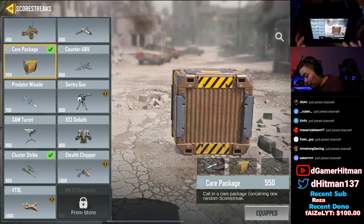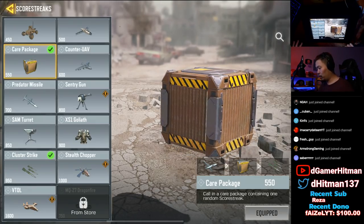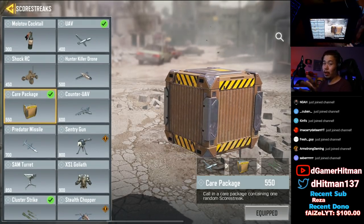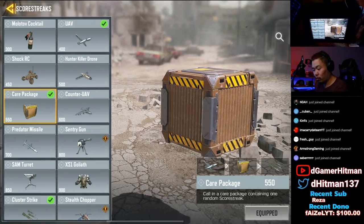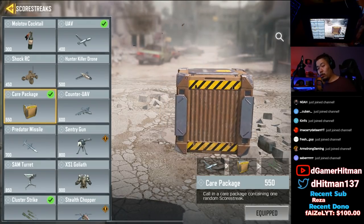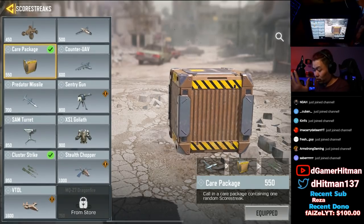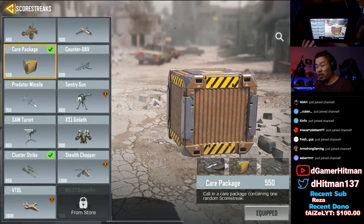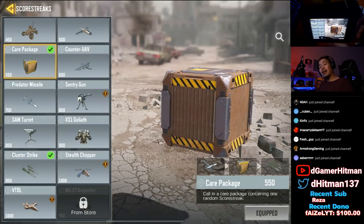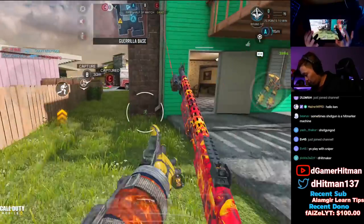The care package can get stolen - I've had a game where my VTOL was stolen, but we were so far ahead it didn't matter. UAV is still good, having a second UAV has no downside. Shock RC is not as good as before but still solid. 100 Kilo Drone still gets kills, Molotov gets people off points, counter UAV is good, predator missile obviously good, Goliath very good, chopper solid, cluster strike at 950, and a VTOL is basically a game over. Hopefully you enjoyed the video - like, share, and subscribe.